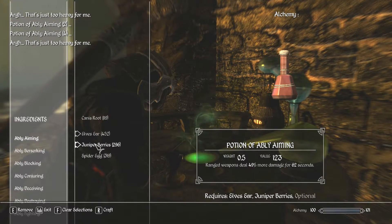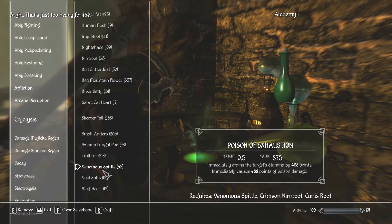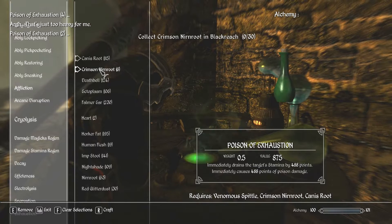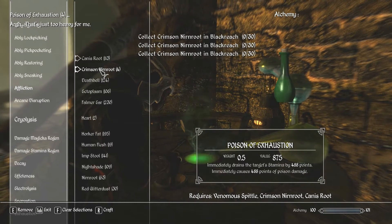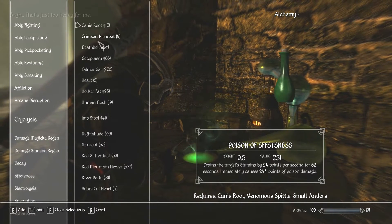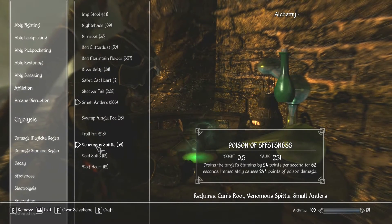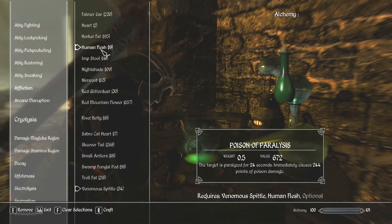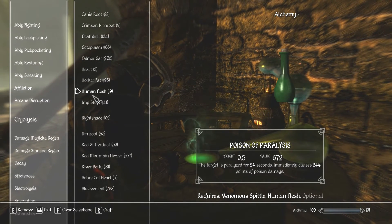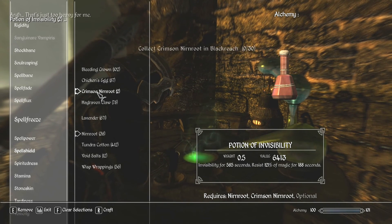Ably Aiming is always good for an archer, and Potion of Exhaustion. You can see the three ingredients — I'm getting three or four for each one. Here's another poison. Human flesh — very good to have. Target of Paralysis — excellent. I really like paralyzing things. And here's a very nice invisibility potion. Thanks for watching.